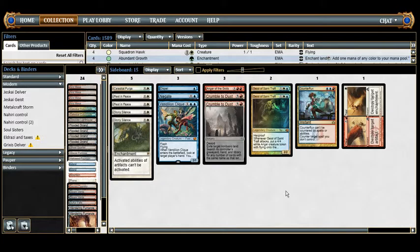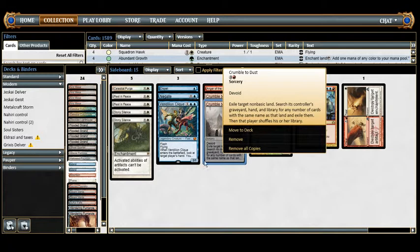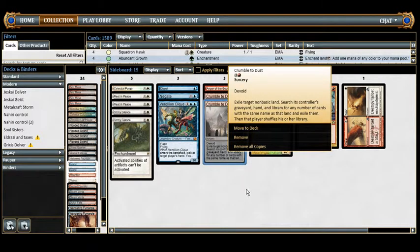We have 2 Crumble to Dust, which is like Ghost Quarter but permanent. Exile target non-basic land, search its controller's graveyard, hand, and library for any cards with the same name, exile them, then that player shuffles. It deals with man lands and Tron lands permanently. I'll bring it in against Jund to exile Raging Ravine, against Tron so they can never assemble it, and against Eldrazi and Taxes to get rid of Cavern of Souls and Eldrazi Temple.